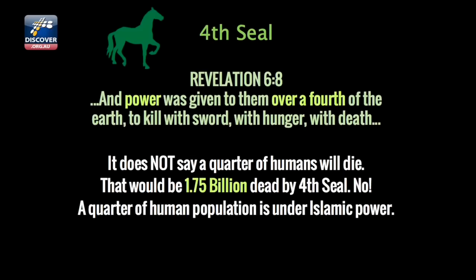Revelation 6:8 says, 'And power was given to them over a fourth of the earth to kill with sword, with hunger, with death.' Please read it carefully — it does not say that a quarter of humans will die. A lot of prophecy teachers make a leap in interpretation, and the congregation listens carelessly. It says power was given to them over a fourth of the earth, and things they will do include killing with sword. Sword keeps coming up — knives basically. Not guns. In fact, if you read Revelation, you'd want not gun control laws, you'd want knife control laws.